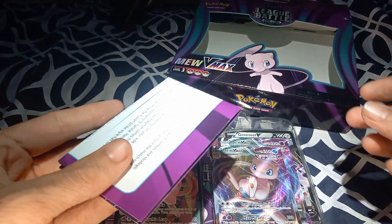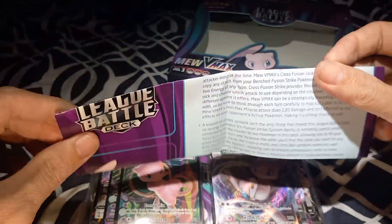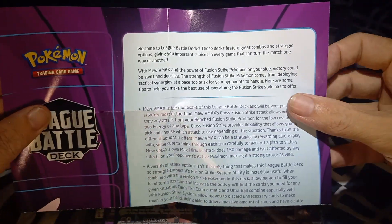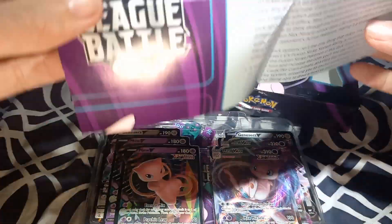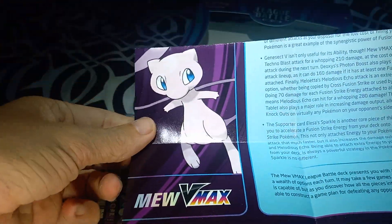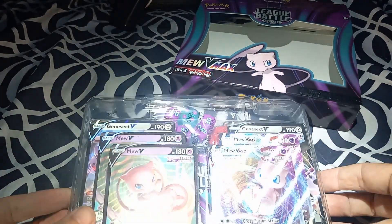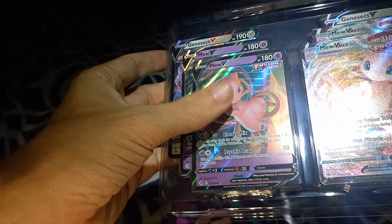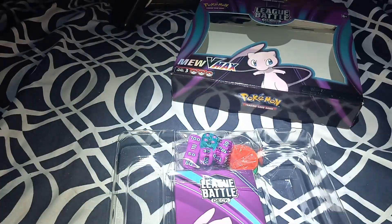And just like that we are into it. It comes with a little trading card game guide that explains it all to you — we don't need to look at that, I'm pretty sure you guys know what that is. It's got a little Mew on it. I do want to see what that Genesect looks like, so give me just one moment to peel this open.